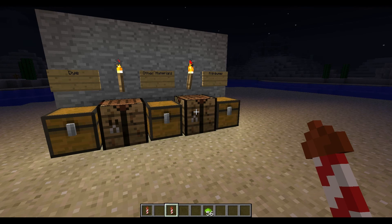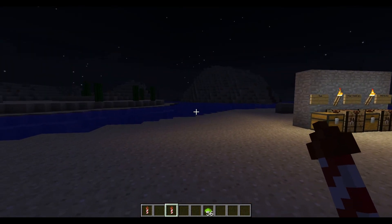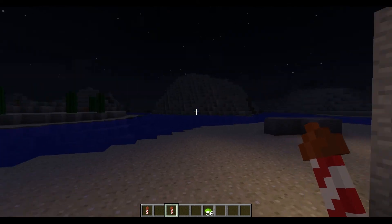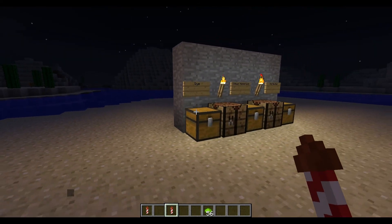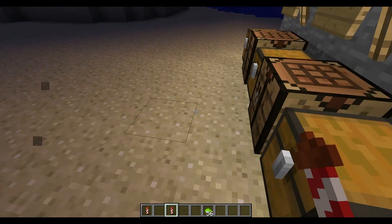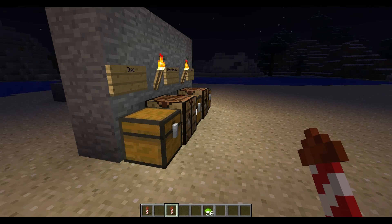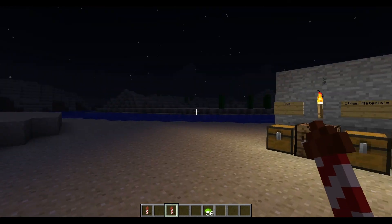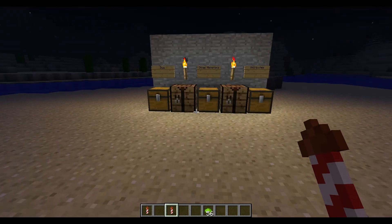That is how the firework system works — the whole firework system for the new snapshot. I hope you learned something from the video. I'll link the wiki page in the description if you need any further help. If you didn't catch something, you can go there or review the video. Anyway, I'll see you all later. Bye.